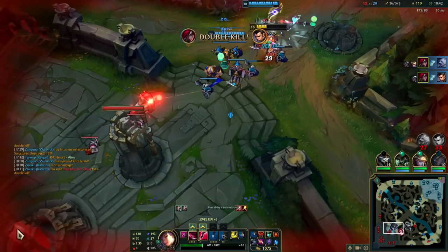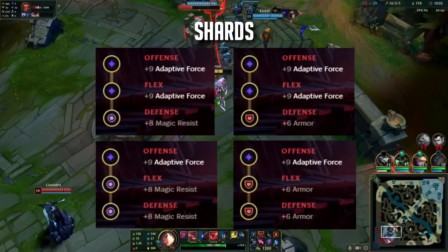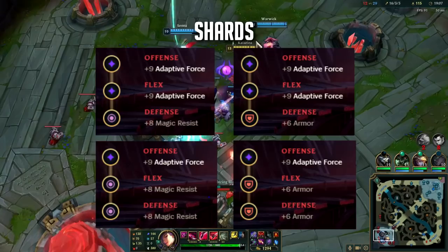The general rule of thumb is: the more you get away with taking damage runes, the better — so only use defensive options when you have to. For shards, Double Adaptive Force into Armor or MR depending on the matchup is usually what I go. Sometimes taking Double Armor or Double MR is okay in matchups you struggle in, but again, the more you can get away with damage, the better.